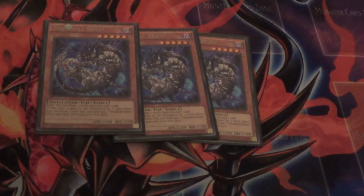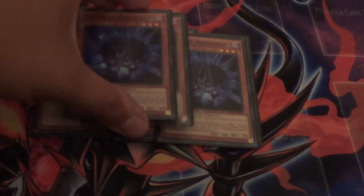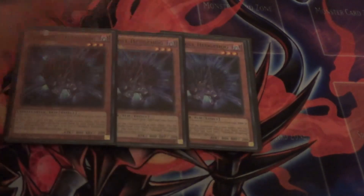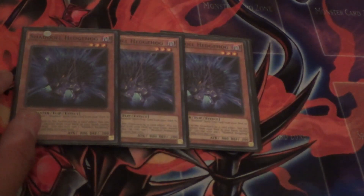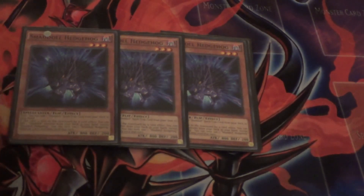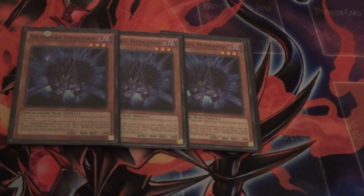The second Shaddoll Monster in the lineup is my second favorite monster, and that is three copies of Shaddoll Hedgehog. Shaddoll Hedgehog is literally your Stratos for the deck. When this card is flipped face-up, you search for a Shaddoll spell or trap card from your deck — almost 99% of the time it's gonna be El Shaddoll Fusion. When sent to the graveyard by a card effect, you add a Shaddoll Monster from your deck. So, Stratos, basically.